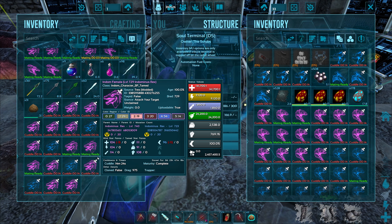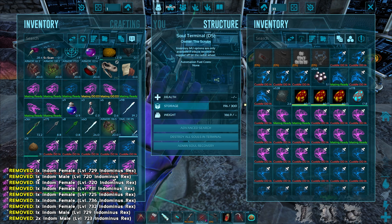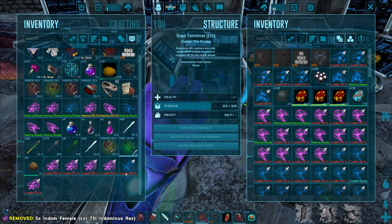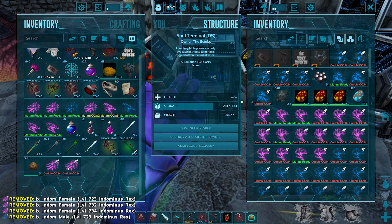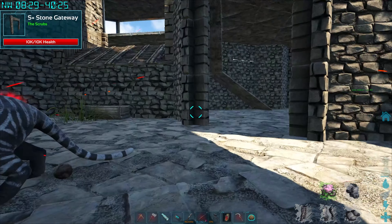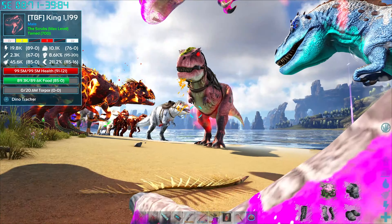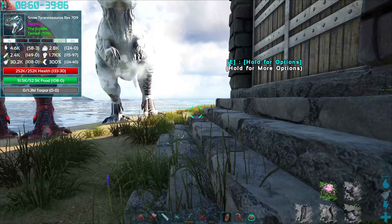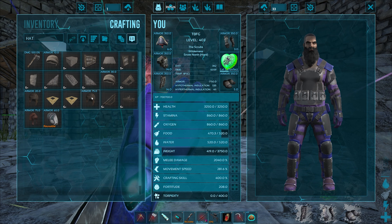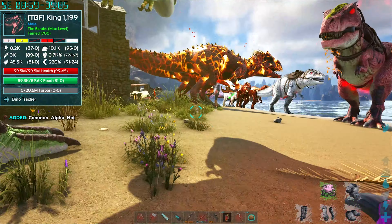Let's go try out the arrows. Also need to make a new alpha hat because I want to grab an alpha griffin - hopefully there's still a level 600 out there like before. Making the alpha hat now. The rexes are doing their thing, wolves too, a little extra room. Let me craft that hat - alpha hat, times one, done. I've already got a ton of kibble on my inventory.